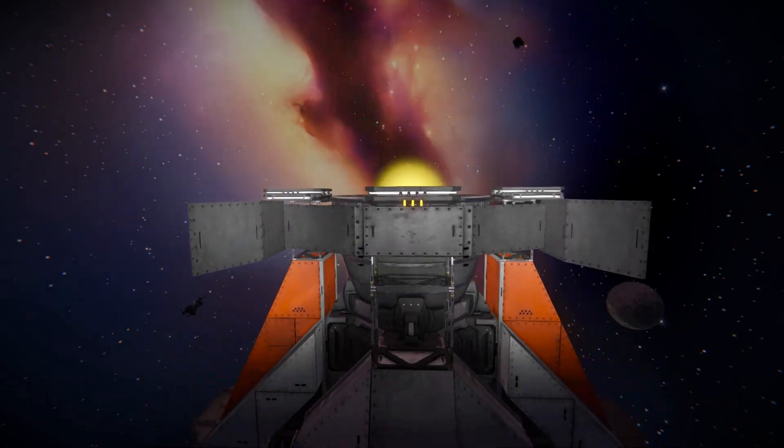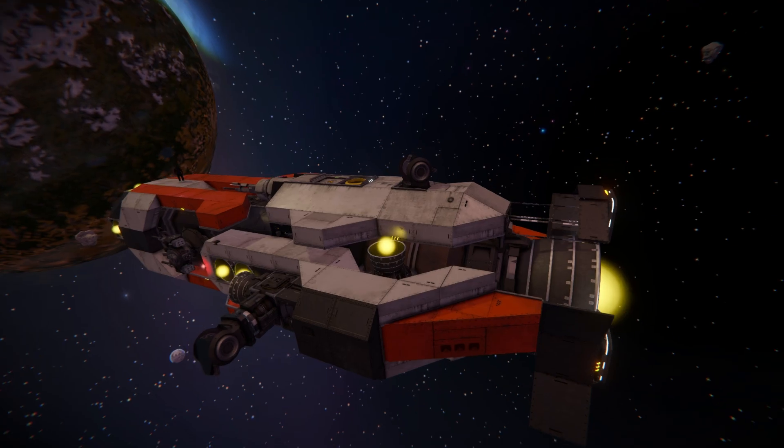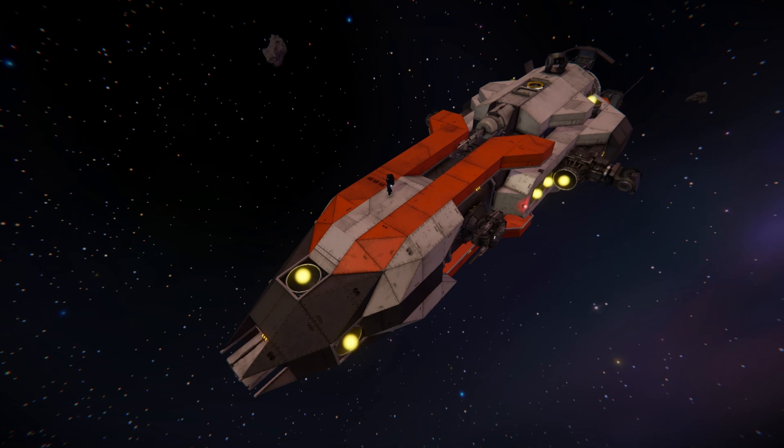Towards the back there's our large hydrogen thruster, and that's it for the outside of the Armed Cargo Transport. It looks really fantastic — very creatively done with those orange blocks going all the way along, breaking up the white and black steel blocks, and great use of the armor panels at the back housing that large hydrogen thruster.